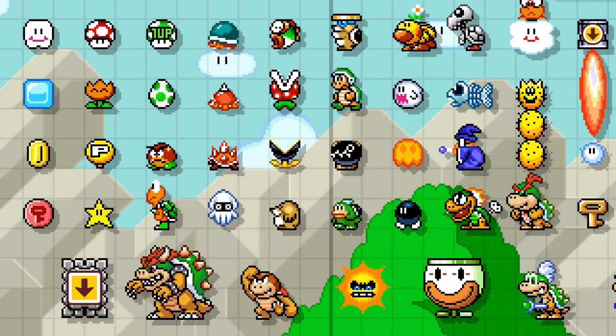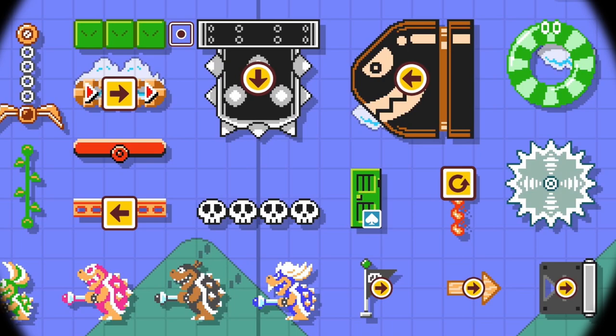Welcome to Item Breakdown, a series where I analyze every single item in Mario Maker 2, go over their properties, and find interesting ways to use them in our own levels. This video is all about the Superstar.